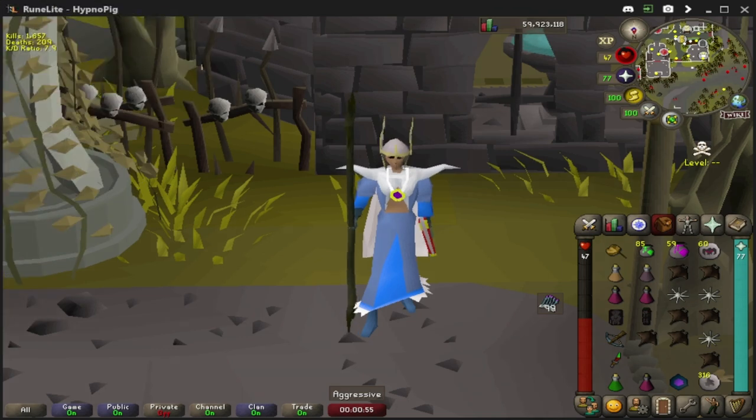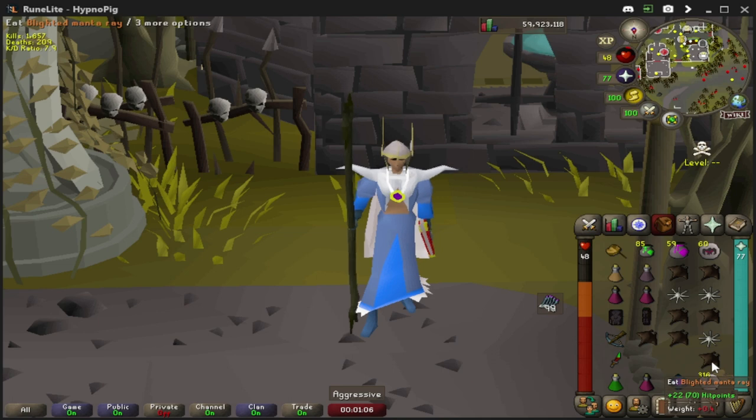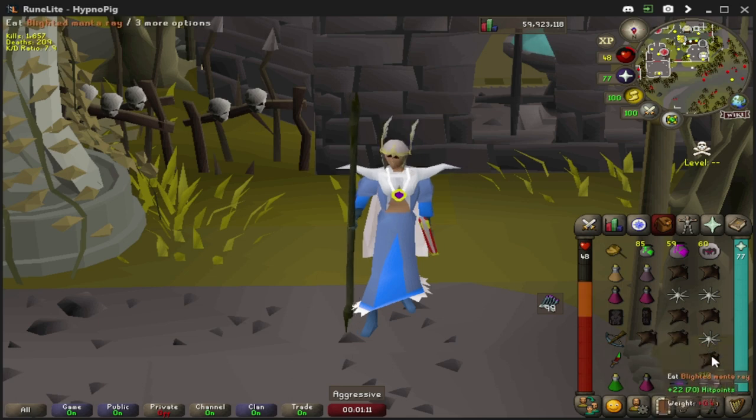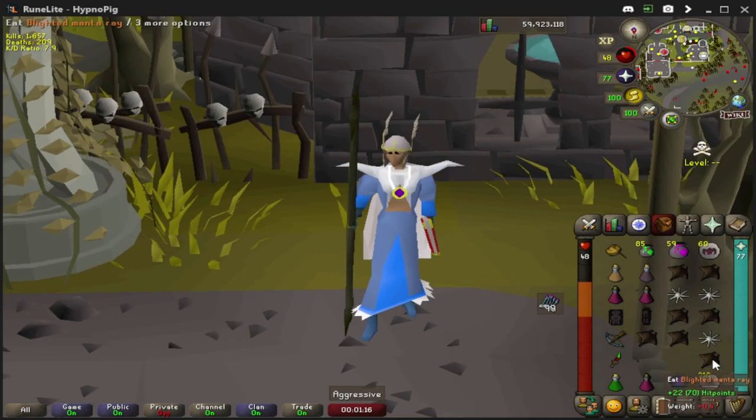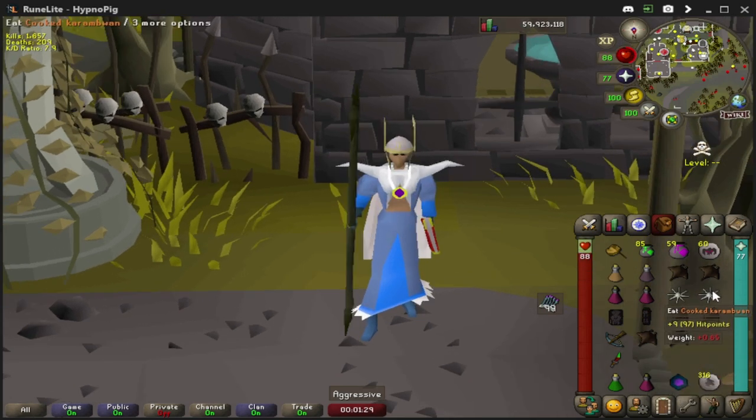Karambwans are used as a sort of combo food for when you are in critical moments or low HP. As we can see, I'm at 48 HP, and normally if I eat just a singular Blighted Manta Ray, I gain 22 HP. However, if I combo a Blighted Manta Ray with a Karambwan by clicking them in rapid succession — with the Blighted Manta Ray being first — we gain a total of 40 HP instead of 22 HP.